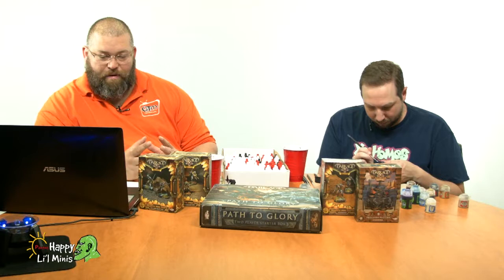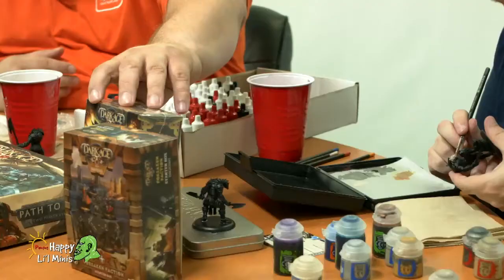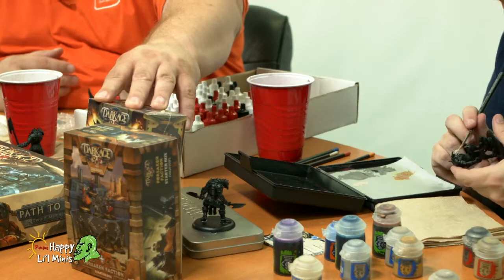I wouldn't suggest just adding a Space Marine helmet on top of it. I'd probably sculpt the head and it'd look freaking awesome. But we also got a couple booster boxes with some other character types: Dagiri Firecast — the Volcanic and the Volcanic Helot box, the Leadership box, the Inferno box, and a Forsaken faction starter box.